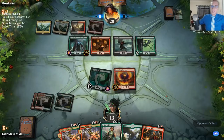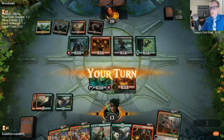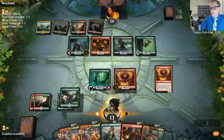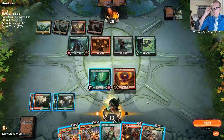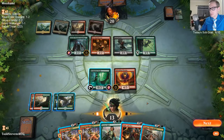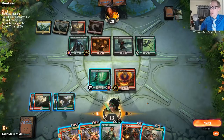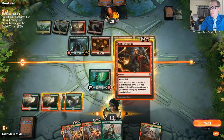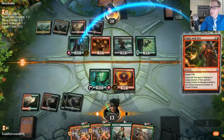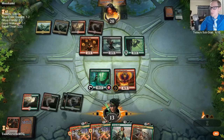I honestly don't know anything I think is favorable against Sultai. I kind of want to just activate Incubation Druid this turn. I should probably kill this Growth Chamber Guardian before they just get to activate it and go find more Growth Chamber Guardians. We're just in that awkward mana spot of only playing one thing.